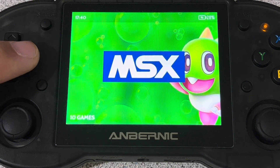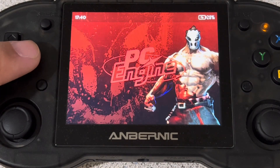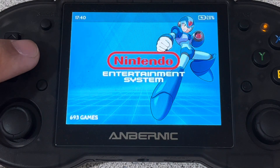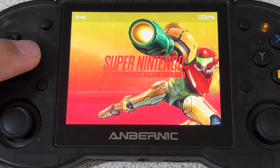MSX has 10 games. Your PC Engine TurboGrafx-16, 59 games. Your Nintendo Entertainment System or Famicom, 693 games. Game Boy Black and White, 208 games. And your Super Nintendo System, 1,103 games.